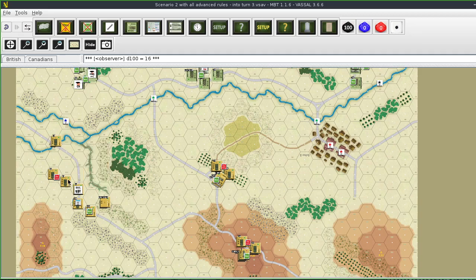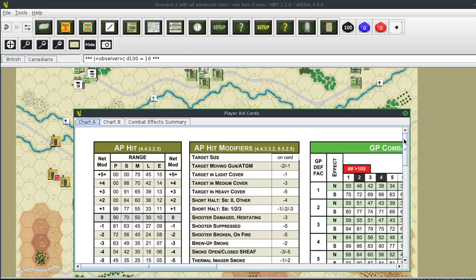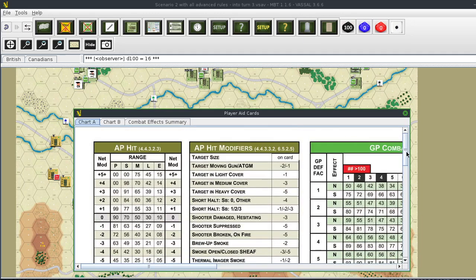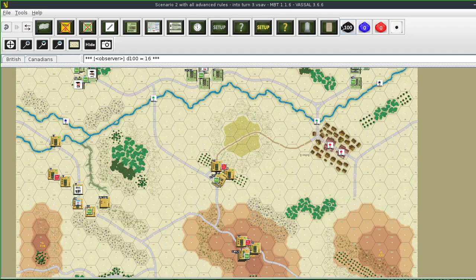These two units are going to fire at the undamaged vehicle at a range of eight hexes - short range. Moving target large, in heavy cover: target size plus one, target moving minus two is minus one, targets in medium cover minus one - total minus four. Plus cover and moving that's minus six. Short range minus six, I need 28 to hit. Rolling 67 - miss. Rolling 50 - miss. Two misses.